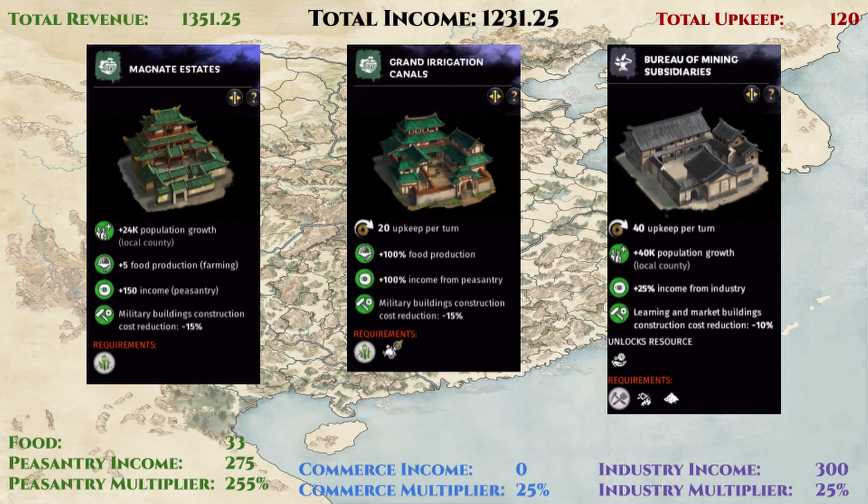Our first build shown here is a labor building chain build. This build features the labor building chain building, which is not often seen in any of our guides. One reason for this is that the AI always builds this building in this commandery — every time I capture Yangzhou, this building is there. It provides a huge population growth bonus, which can help increase the passive peasantry income multiplier that scales well with the livestock farm's peasantry income and the level 5 land development building, which also provides peasantry income. The level 4 labor building also adds a 25% industry income multiplier, which complements the flat industry income from the toolmaker. So on paper, it is the most synergetic building of all the possible labor, economic, or purple buildings. In reality though, this build is actually very subpar and not optimal at all.